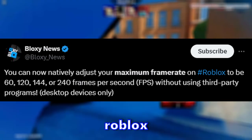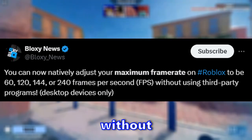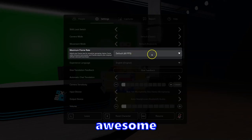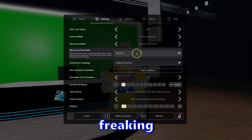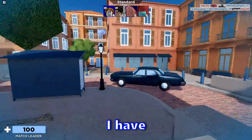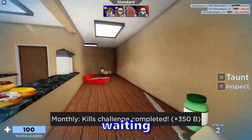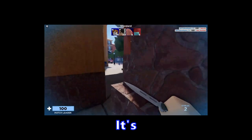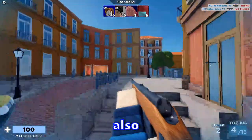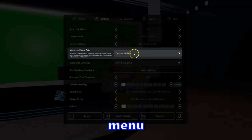The next news is that you can now use maximum frame rate on Roblox. You can now natively adjust your maximum frame rate to 60, 120, 144, or 240 FPS without using any third-party programs. This is an awesome update — finally Roblox is giving us frame rates over 60 FPS. I know a lot of you were also waiting for this.